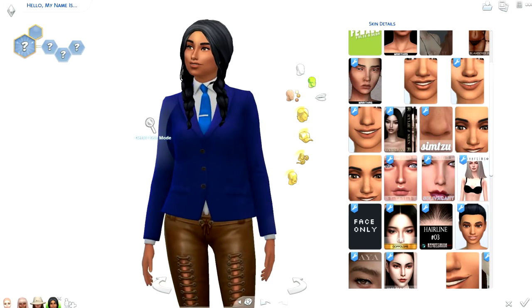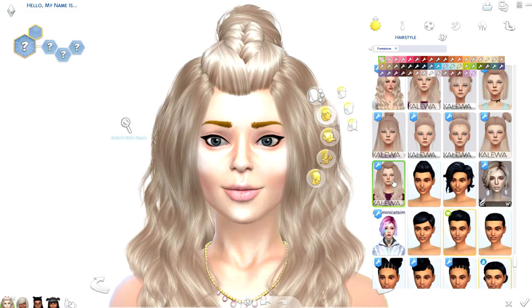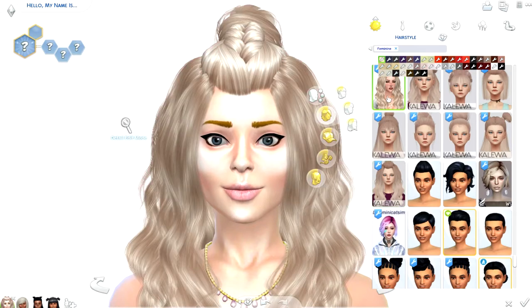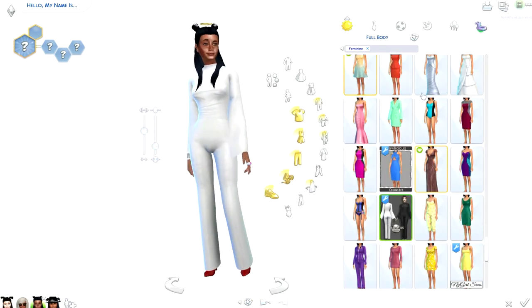A tip: if you have hairs that require a mesh, you have to keep the mesh together with the hair. For example, this hair is the mesh for this hair, and the only way for it to work is if the two are together in the game. So even if you want to keep one for gameplay and one for CAS, there's no other way than having them in the same folder — it just doesn't work without the mesh.